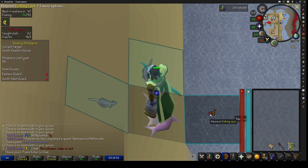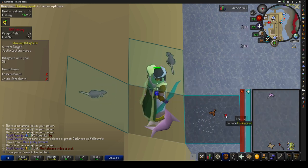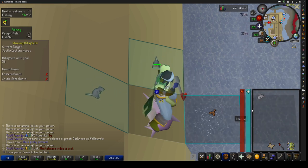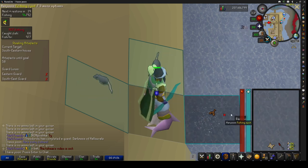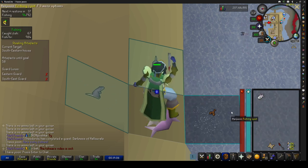If you ever want to use your harpoon spec, you want to make sure you turn off your auto-retaliate, then equip your harpoon, spec the magic shortbow, and then turn auto-retaliate back on.